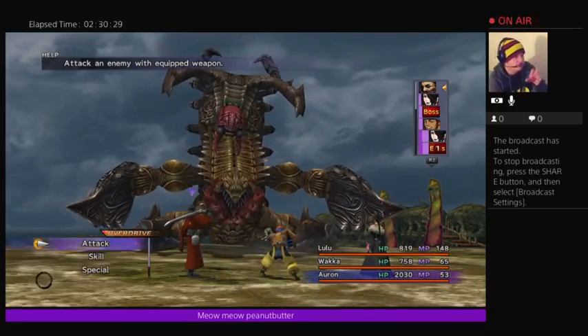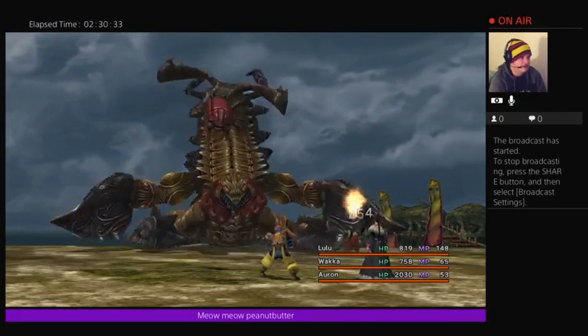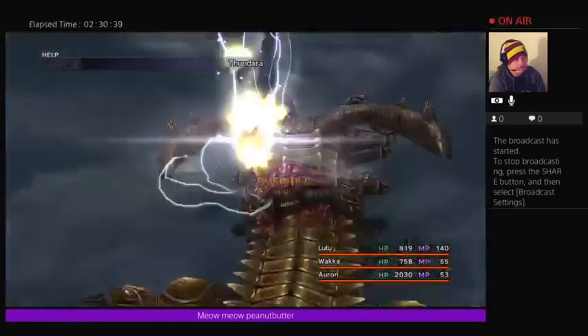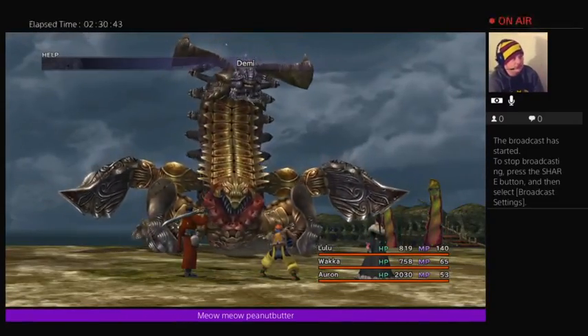If you attack the head directly in the middle, it blocks it with the arms — we all know that. So just attack that angle. Overkill the head, and then the head won't cast Venom on you.